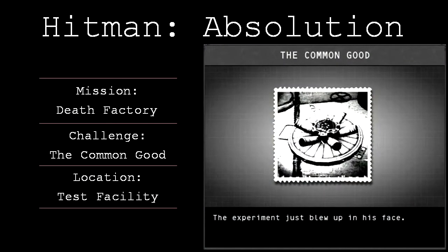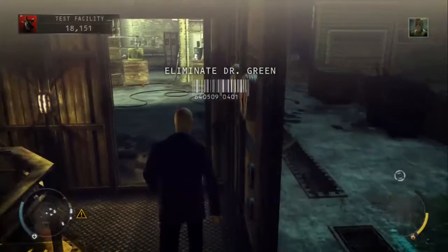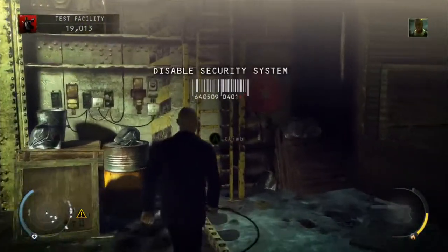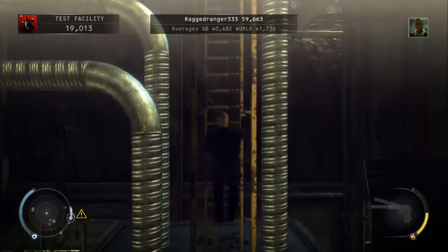Hey guys, it's Steve here from BetterGamerZone, bringing you a quick video guide for Hitman Absolution showing you how to unlock the Common Good challenge on Mission 12, Death Factory. We're just on the test facility section of the mission here.